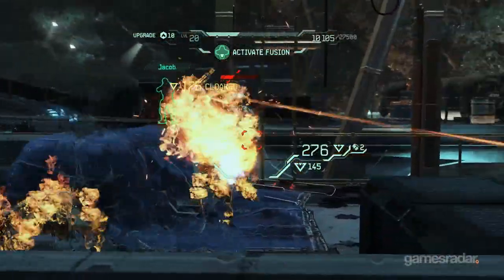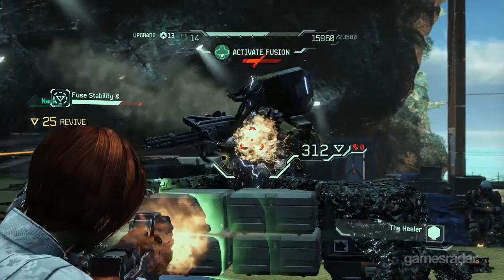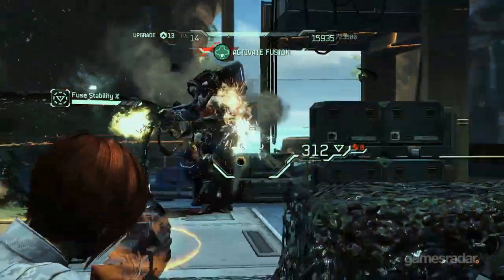For instance, Izzy could crystallize a group of enemies, Dalton could bring up his mag shield, Jacob could fire through it and shatter all of them, and you just rack up all the points. Then you can use those points to purchase upgrades for your characters.